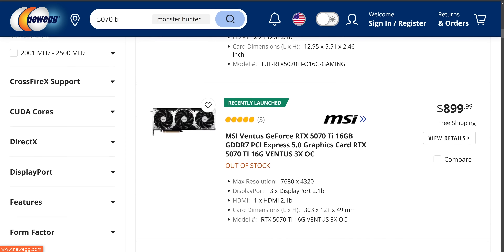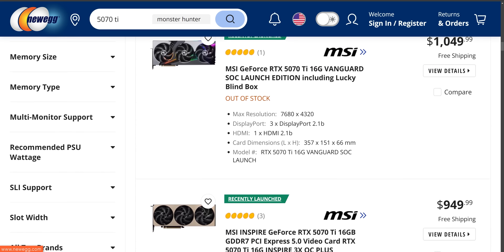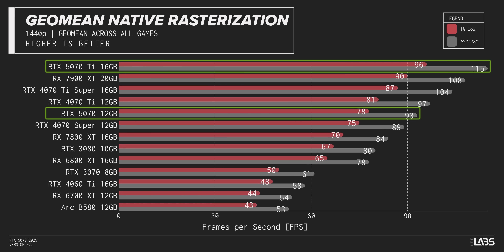As for 4K, we didn't even bother testing that due to the 5070's anemic 12 gigabytes of VRAM. The 5070 Ti might not be available at its MSRP, which totally blows, but at least that card performs in theory — it's about 30% better than this thing. That is not a Ti, non-Ti difference.